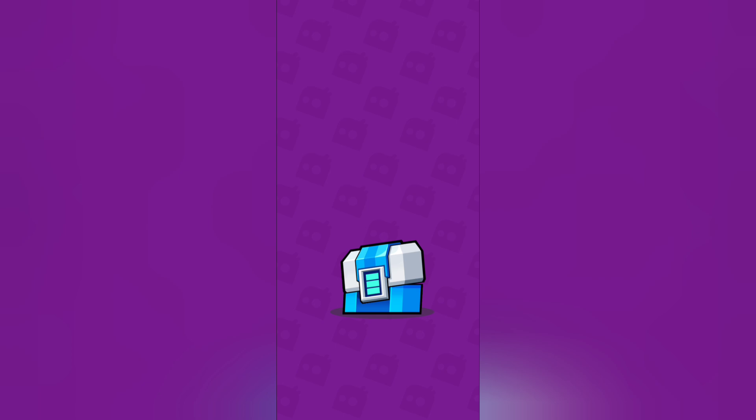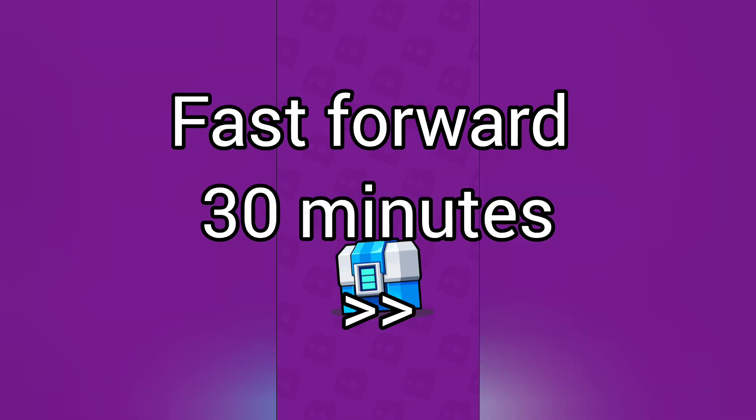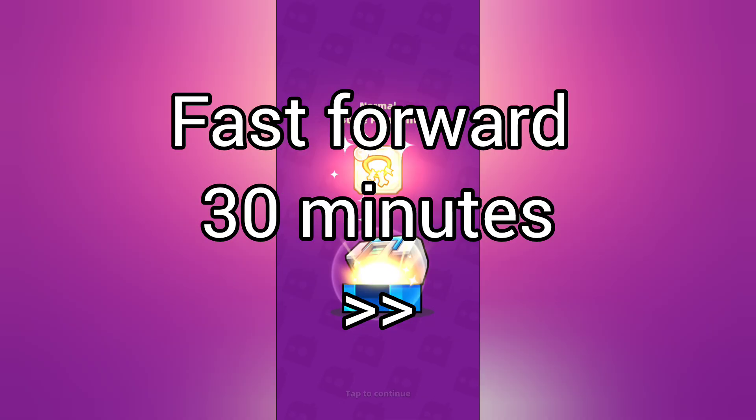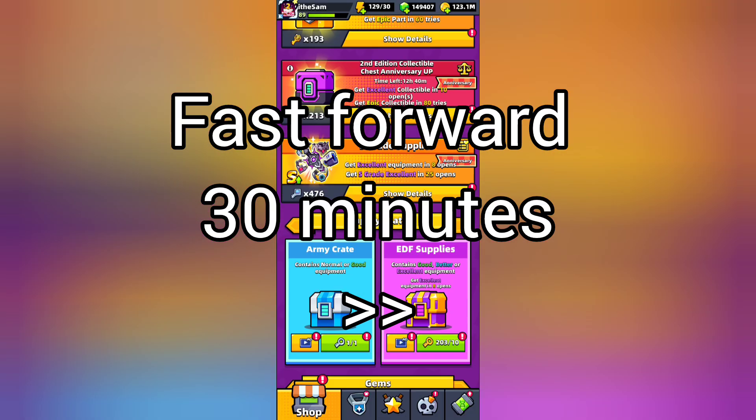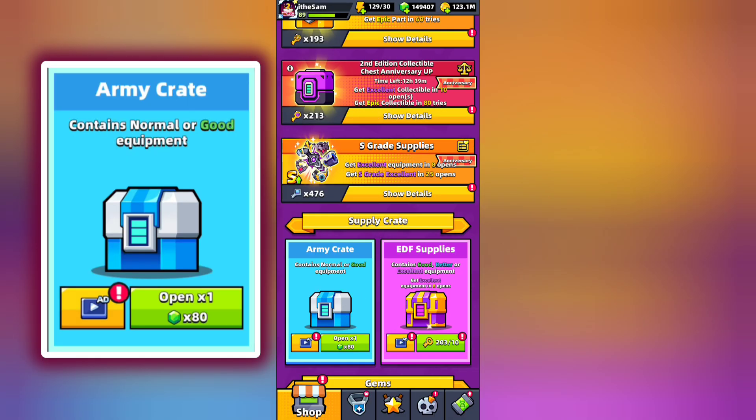This video is not to show you the upgrade of weapons but to show you something unusual that I noticed while unlocking boxes. I started with army crate and it took hell of a time. There wasn't an option to open 10 boxes at a time like other crates. It took about 30 minutes to open all 374 crates. Moving on to the topic — I received normal and good equipment from the army crate.